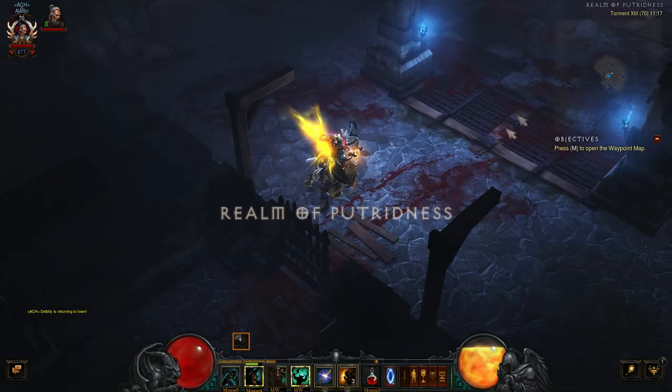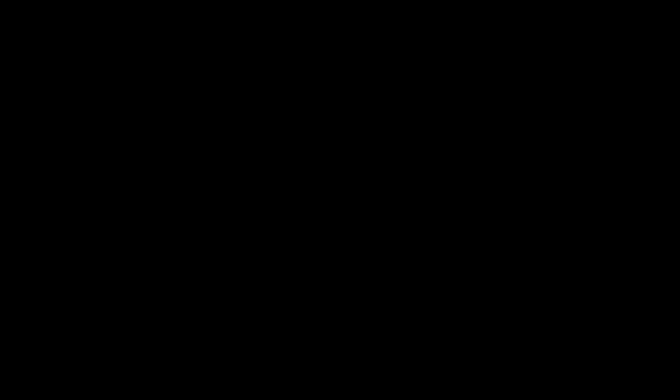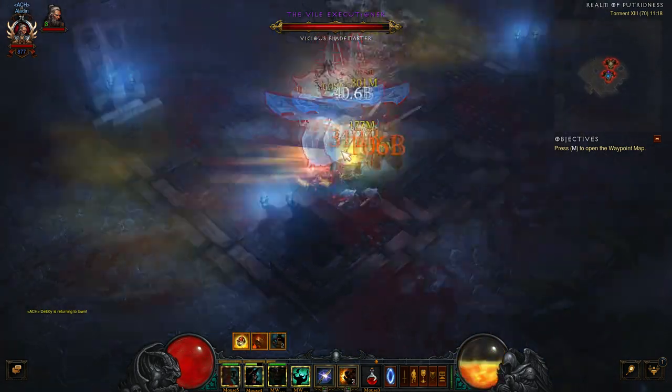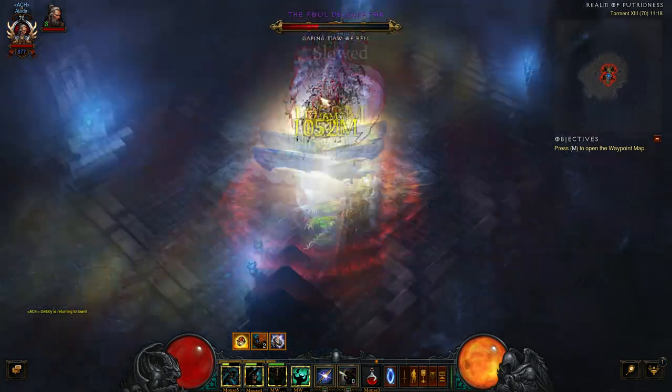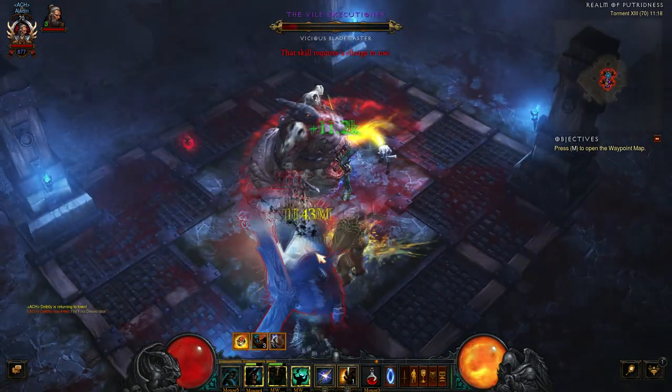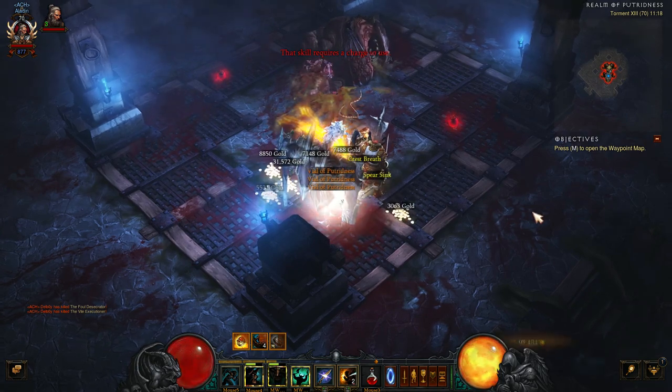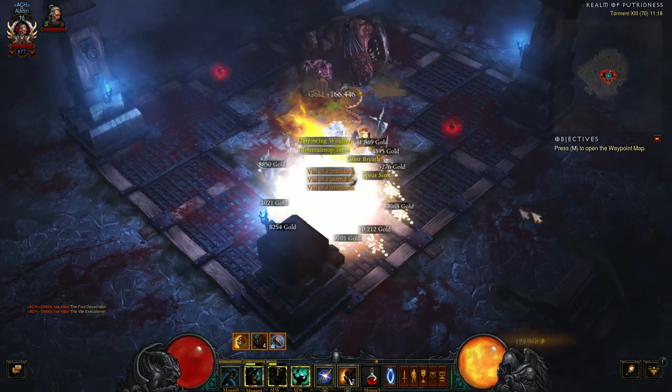The Realm of Putridness is where you're going to fight Gorm and another boss. Once you've finished killing these, they will drop the Vial of Putridness.